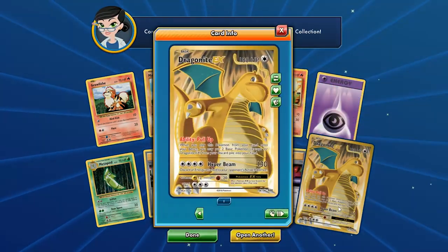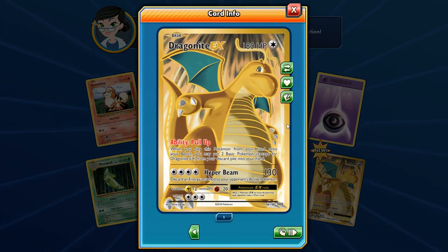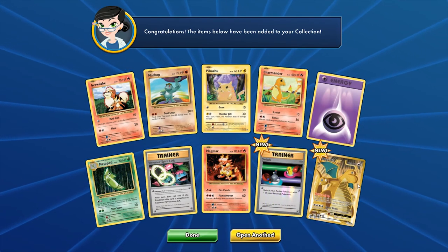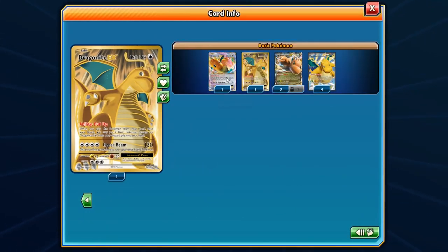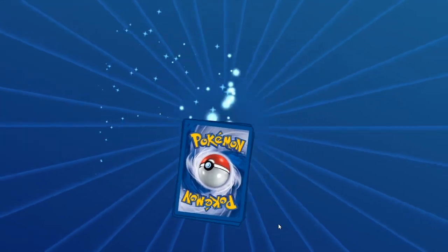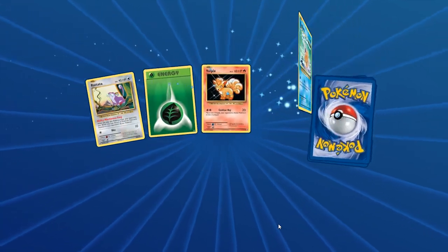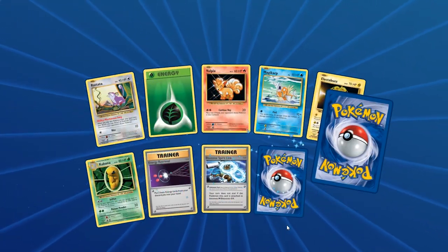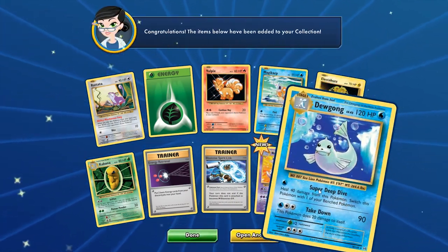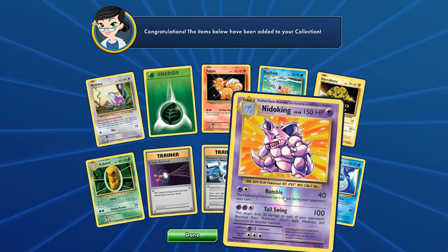We already looked at the Pull Up ability and Hyper Beam doing 30 damage plus discarding energy from the opponent's Pokemon. We get this full art here. I think there's no such thing as a Mega Dragonite yet, but we'll wait and see — Mega Dragonite would look pretty cool. We have the Blastoise Spirit Link and a Nidoking — 150 HP. Tail Swing hits for 100 damage and deals 20 damage to each of your opponent's Basic bench Pokemon.